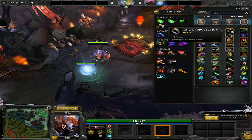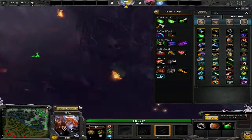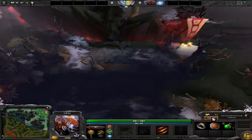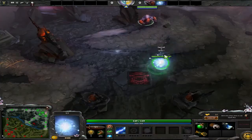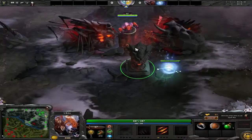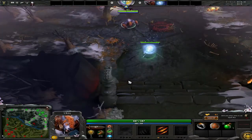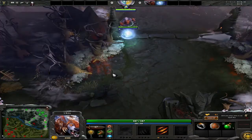For Ursa you're going to buy a Ring of Protection, a Stout Shield, and one Healing Salve just in case, and of course level up Fury Swipes, which is the bread and butter for this. For IO, let me click on him so you can see his items — he gets three Healing Salves and the rest of the items are pretty much whatever he wants, to make it easier. Lane experience is important because it's definitely not easy being level 4.